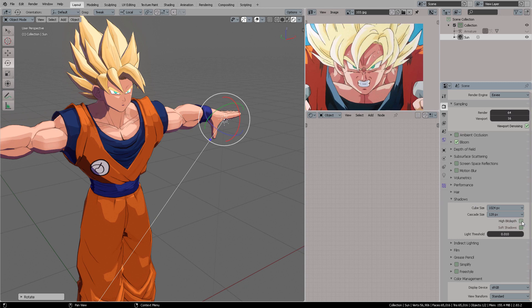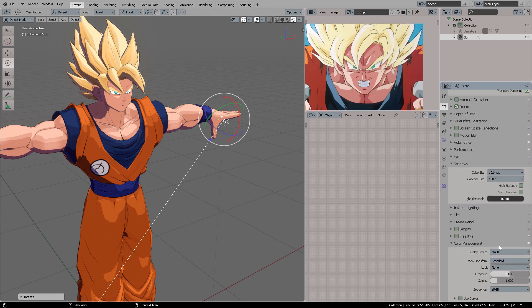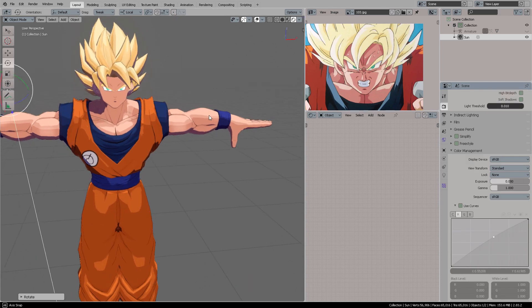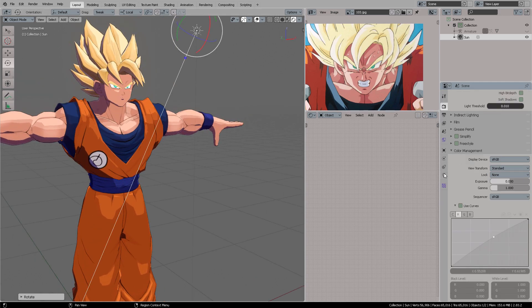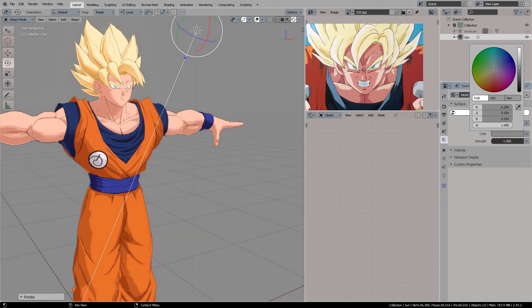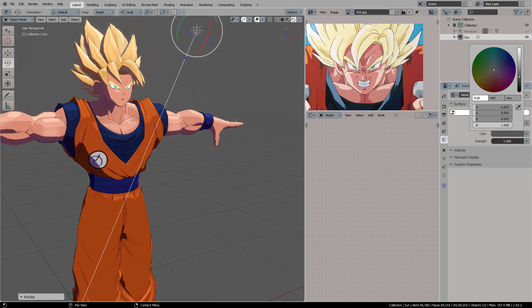So that you get the correct settings — not only do you have to correct color management from filmic to standard, because if you put filmic, look how it appears kind of pale. It kind of works if you're working with composition, but if your aim is just to hit render and then compose or create a movie, you're going to need to switch to standard for the view transform. And since this shader reacts to light, I'm going to go to the world and switch this up and down — as you can see the shader reacts accordingly.